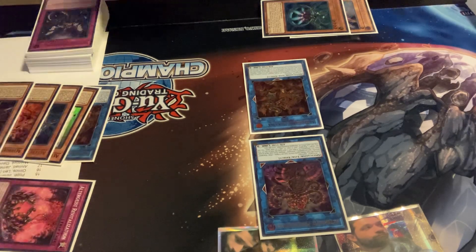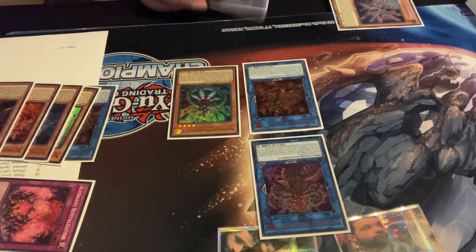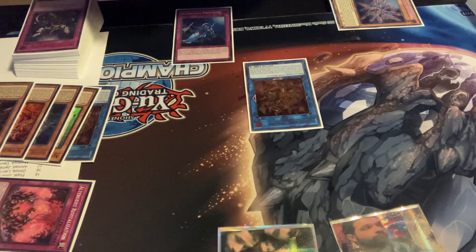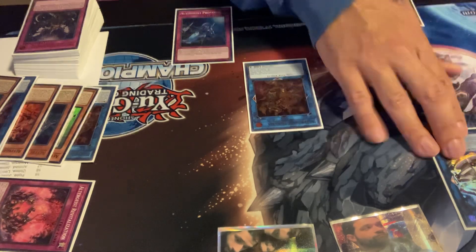You're sending Revitalization to the graveyard for its graveyard effect, so you banish that, normal summon Marionetter, activate Marionetter — this is going to set Protocol. You're going to need your Protocol to be set, so I've got that set on the field. Now go ahead and link off your Prime Banshee and your Marionetter for your Adminia.